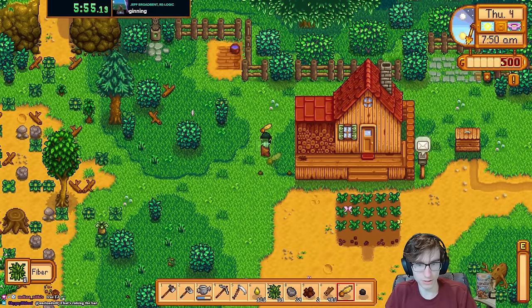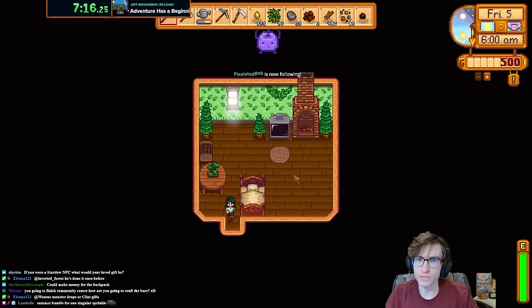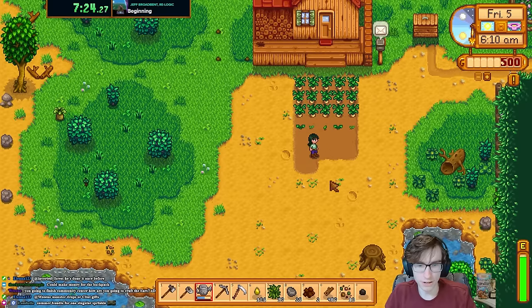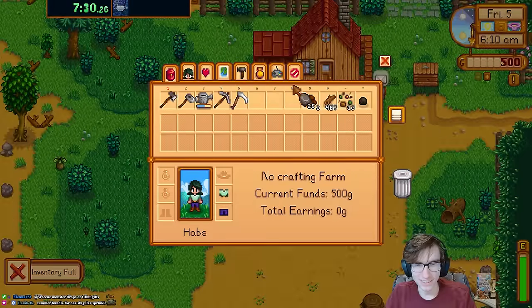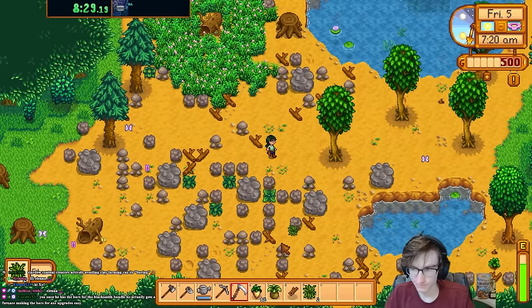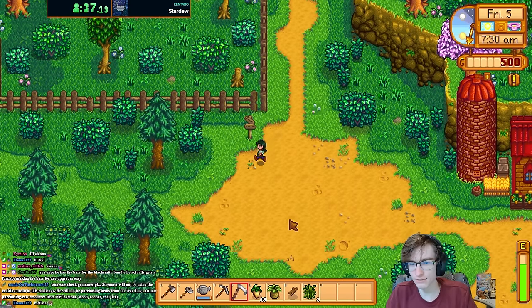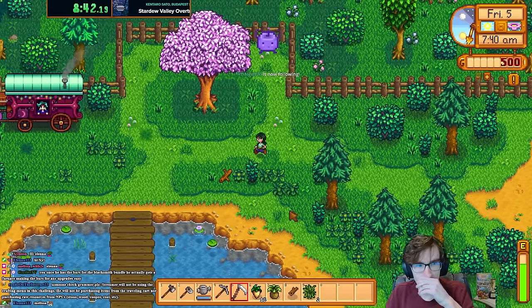I'll make a little tree farm. The biggest issue with this run at the start is inventory space — working with only 12 slots and no chests to craft. My very first goal is to get some extra inventory slots. I'm actively avoiding clay farming even though it's by far the best use of my time to get the 10,000 gold for the house upgrade.